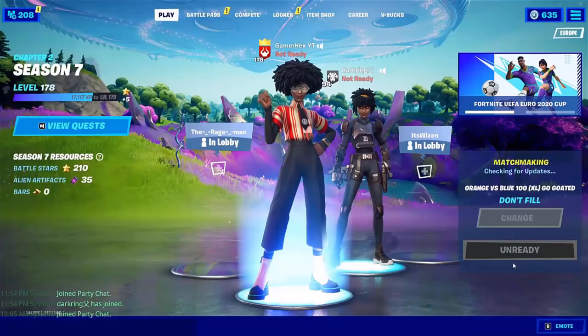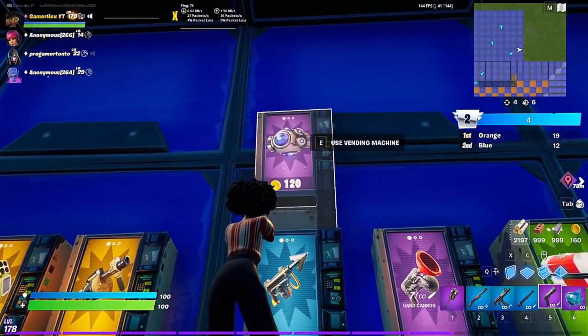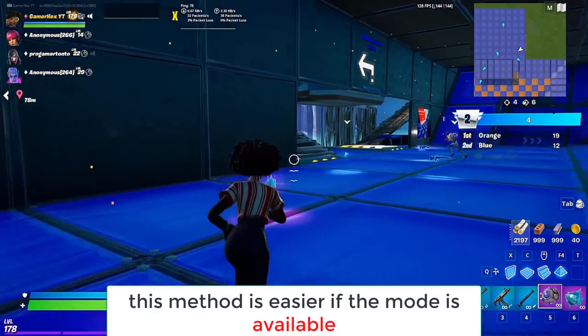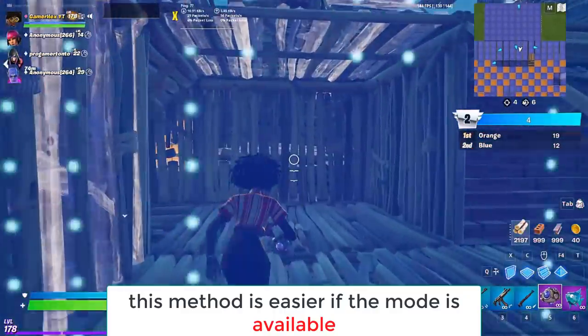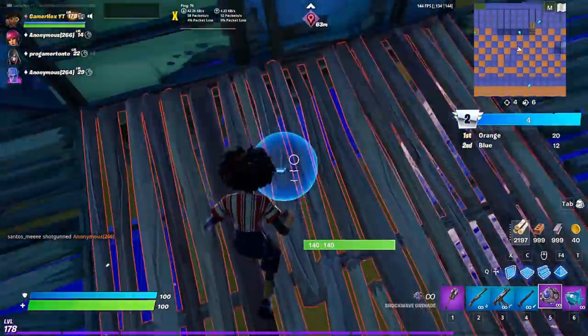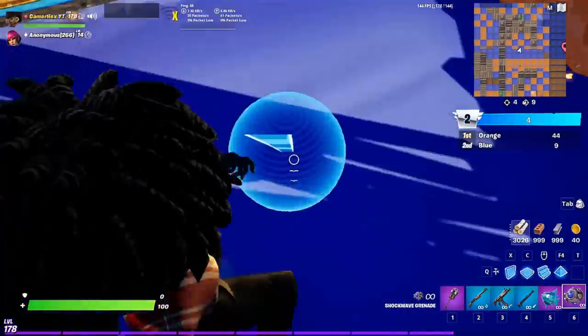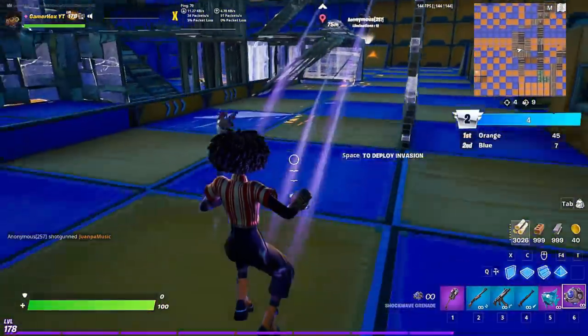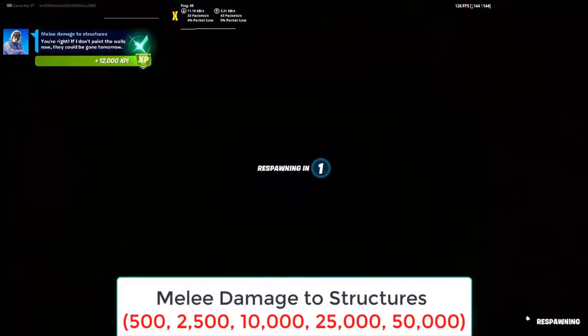For the shockwave challenge, play the orange versus blue mode. Once the game starts, get some gold and buy shockwave grenades. Then shockwave yourself into opponent structures and keep doing that over and over until the challenge is completely done. This is the final stage.